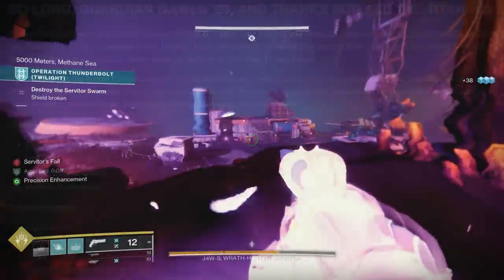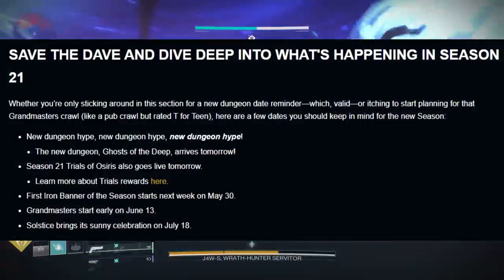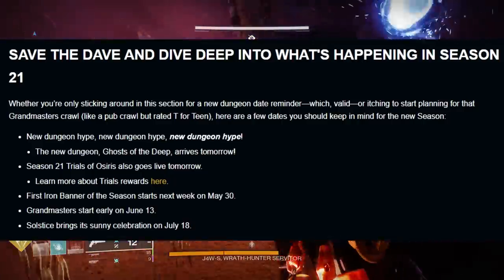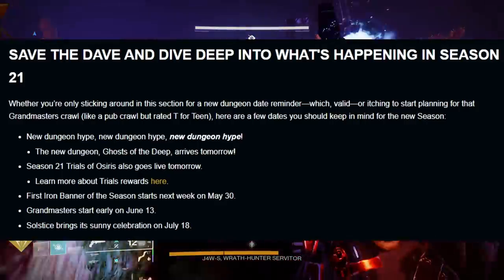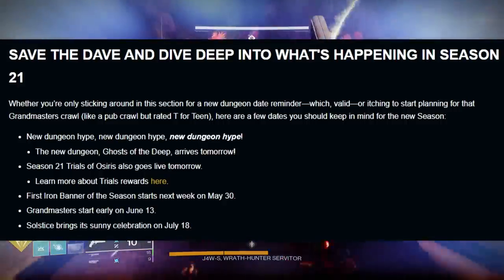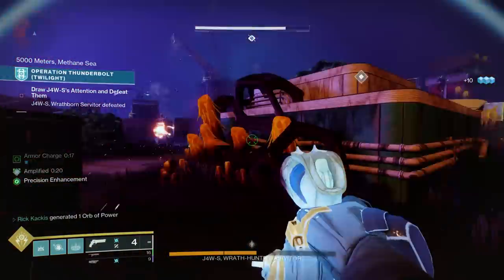There are some important dates for Season of the Deep to keep in mind. The new dungeon called Ghosts of the Deep launches tomorrow at the daily reset. Season 21 Trials of Osiris also goes live tomorrow at the same time. The first Iron Banner starts next week on May 30th. Grandmasters actually start early on June 13th because we didn't have a power level climb. And Solstice, the free live event for this season, goes live on July 18th.